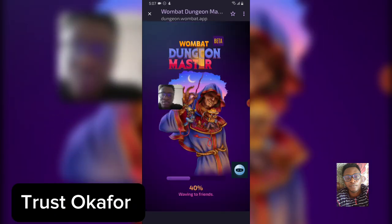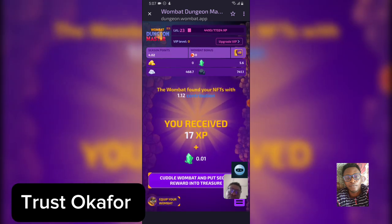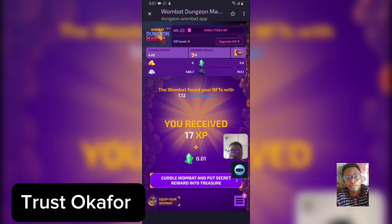This is Dungeon Master once it's opening up — this is actually how it opens. How Wombat Dungeon Master works is like a mining application. All you need to do is start the mining or start the run, and every time you finish the run it rewards you. You'll notice it says 'Wombat found your NFT with 1.12 contribution.' Everybody is mining at the same time, so it contributes to everybody.